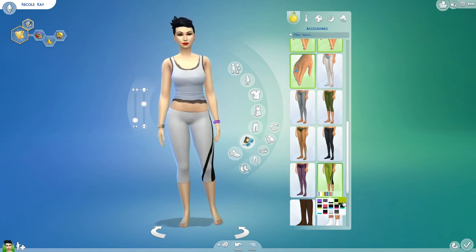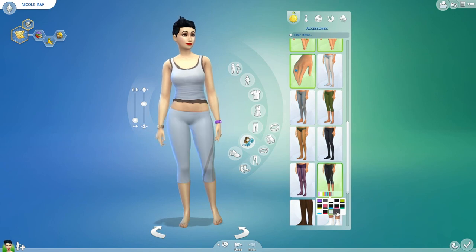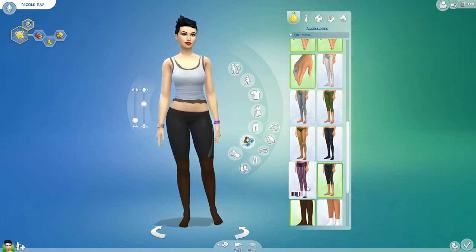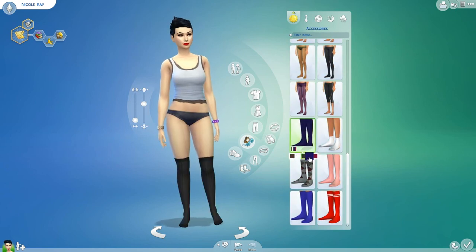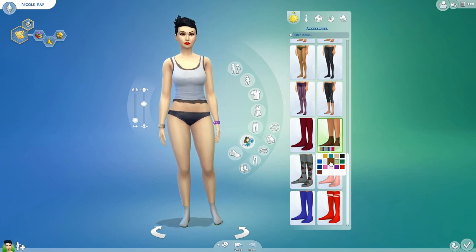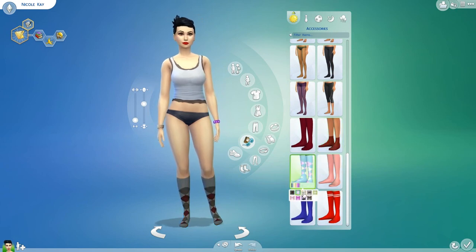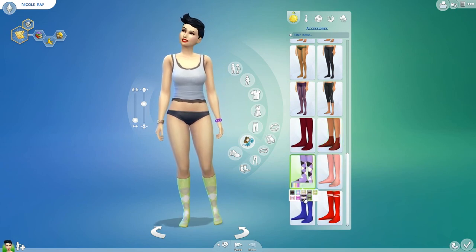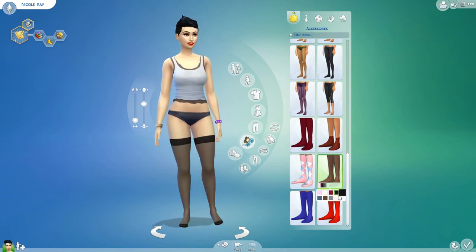So I'm so glad that fishnets are in the base game — that makes me really, really happy. And you can also layer them, so here are knee high socks with fishnets — it would just look so adorable. I'm totally going to take advantage of that. We have some more socks, some plain basic socks that I use all the time. I always give my Sims socks if I can — well, not always, but most of the time. And some nylons.